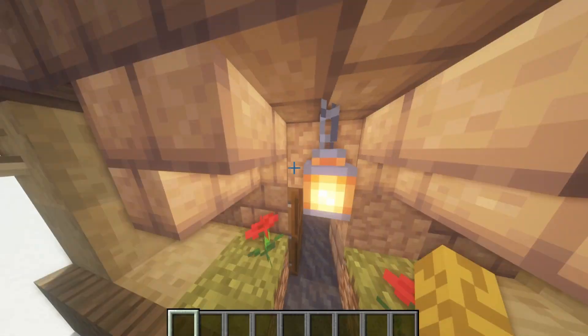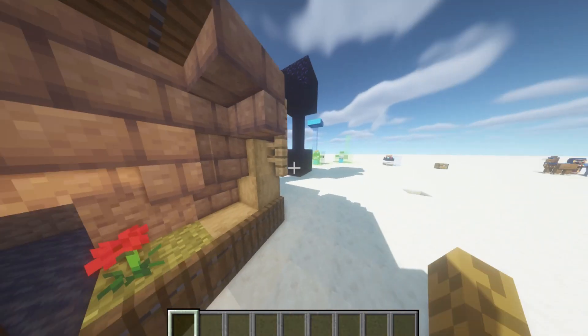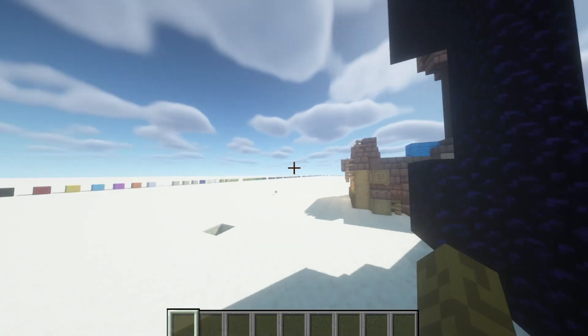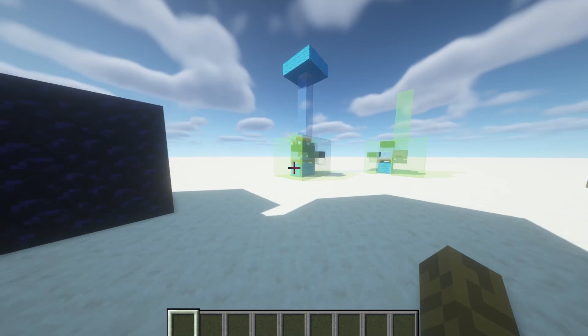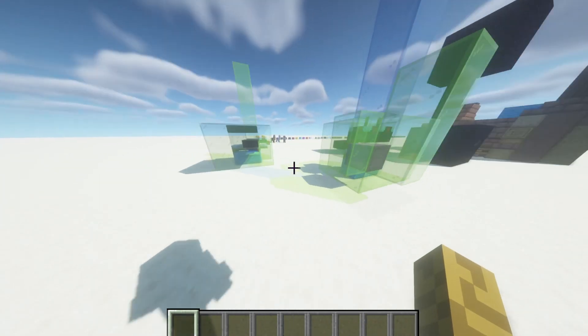How can this be? You usually spawn like one block near your bed, but I spawned all the way up there. I'm going to explain this. This is good for pranking prisons, pranking people, whatever you want to do.